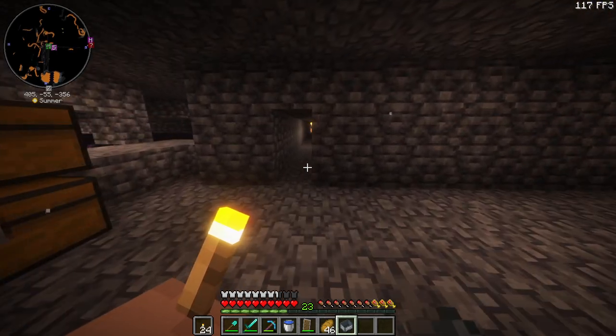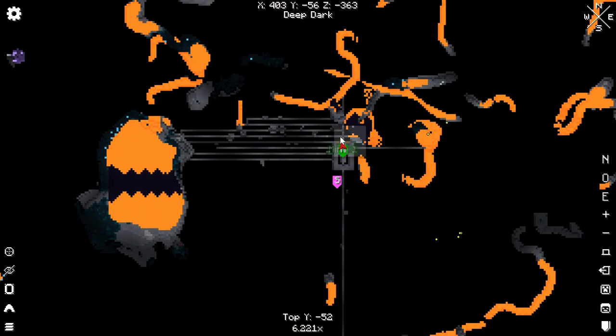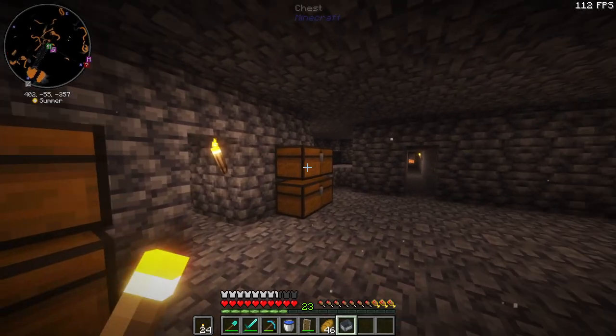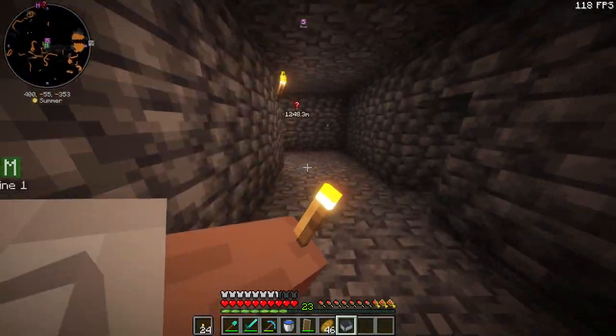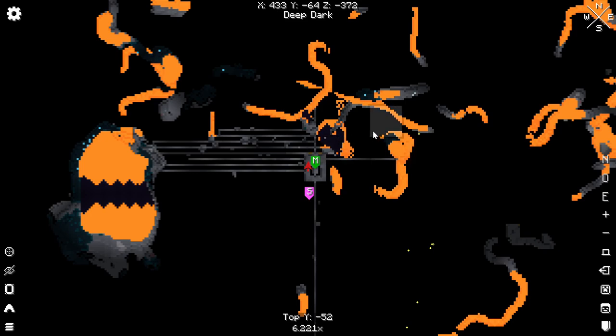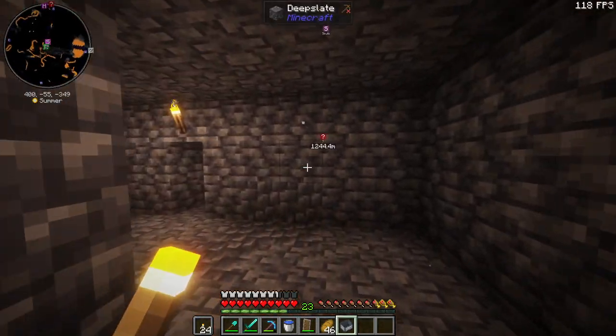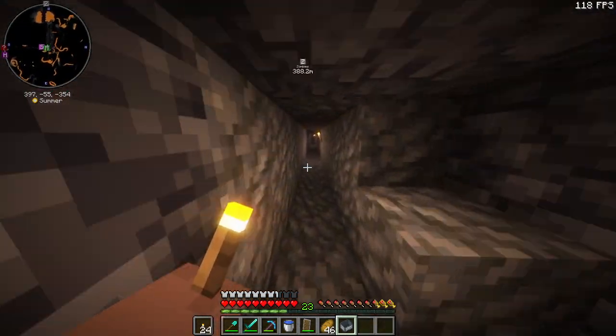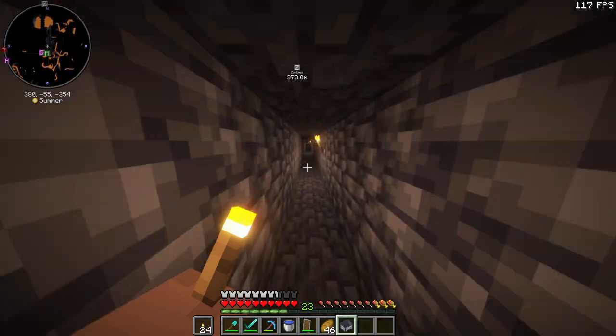We still have quite a collection of diamonds anyway, because I've done quite a bit of strip mining, vein mining, whatever you call it. There's this weird area down here that I don't know what it is. I just have these chests here — these ones are empty — just to start collecting things. A lot of these parts were very lava-y, so it was getting annoying. Maybe someone can help me out and tell me what this is.